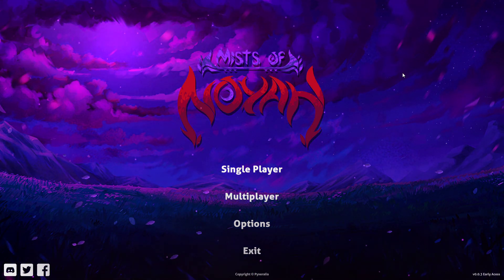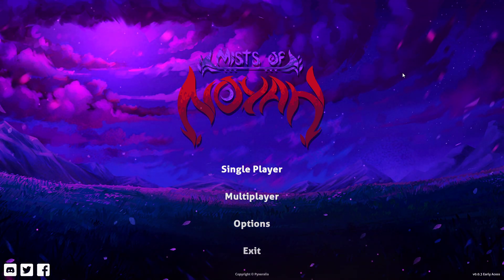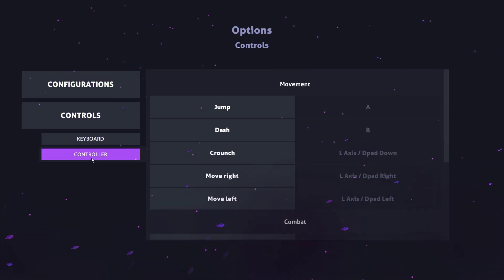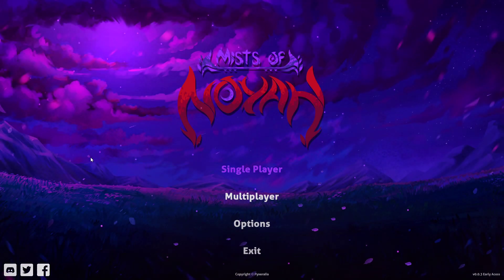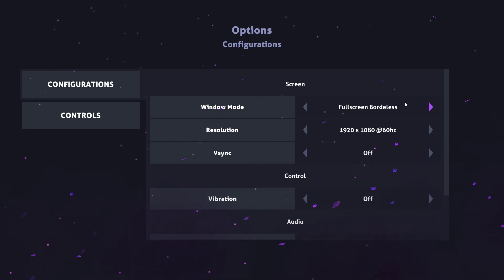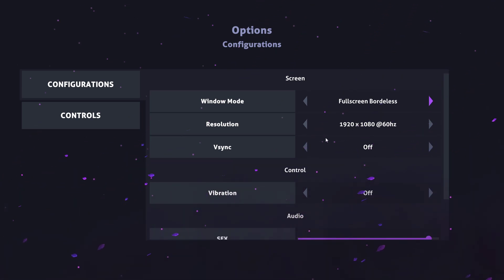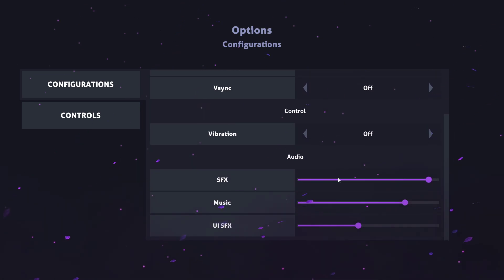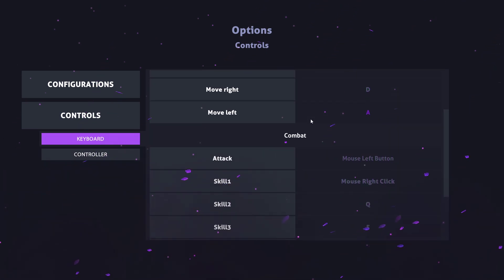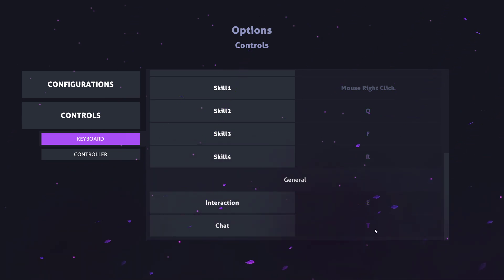It does have controller and keyboard support, so let's take a look at the options. Controls — controller, there we go. It's an early access game so things may not be working just right; the controller is not fully working. Full screen borderless HD, vsync off, vibration off. I'm a sucker for separating the audio. Controls support mouse, keyboard, and controller, and you can rebind a lot of things. There's a chat function which makes sense because it's co-op.